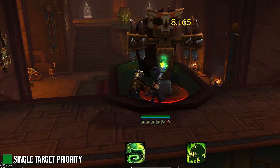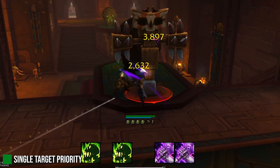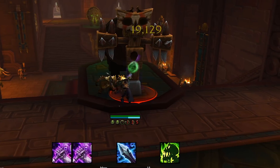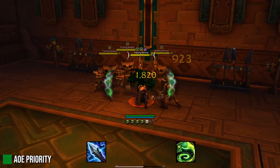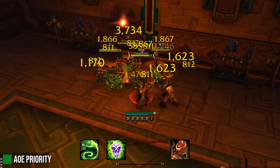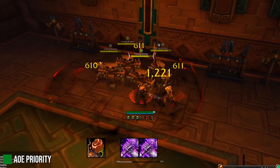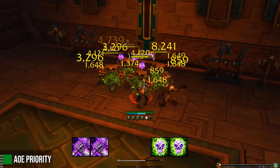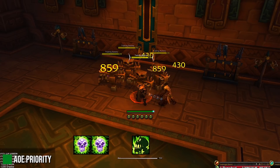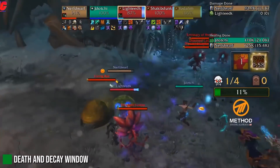You never want to use Apocalypse with only three wounds. In normal single target, the most important thing to press is Outbreak for Virulent Plague if the debuff is not there or about to fall off. Next, use Death Coils when Sudden Doom procs or to prevent runic power capping. Use Scourge Strike only when the target has Festering Wounds on them. Use Festering Strike to apply wounds, and Death Coil as a filler. The normal AoE priority is very similar — Outbreak is still first, but Epidemic replaces normal Death Coil usage.